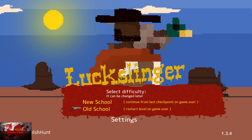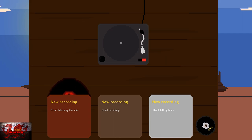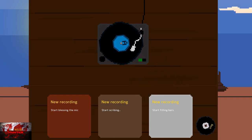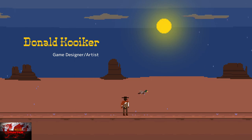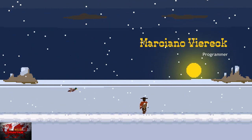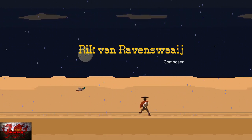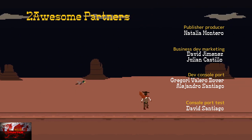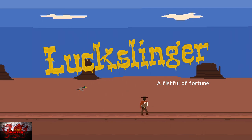You can have a look at the settings, change the music, etc. Choose new game, new school, so that we don't have to restart the level if we die, and there will be a couple of times you'll die from some tricky platforming sections. You move with the left stick, press A to jump, and press the X button to shoot. On PlayStation, it's X to jump and square to shoot.